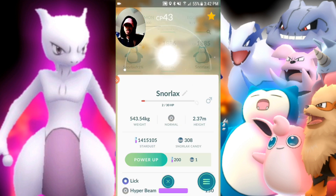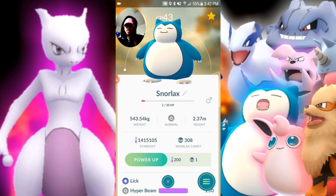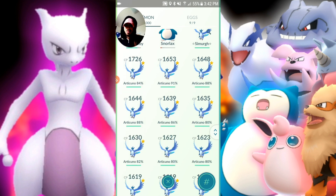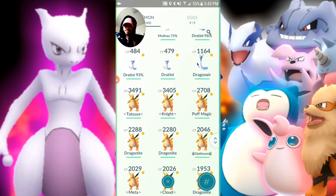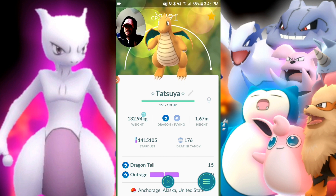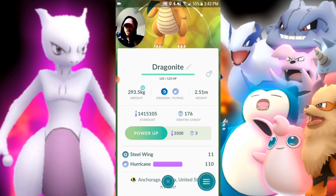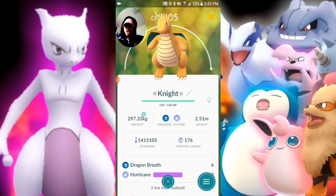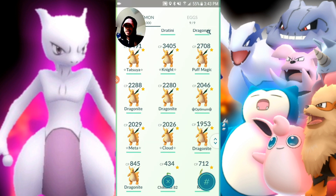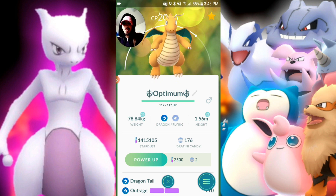The ideal Snorlax is Lick and Hyper Beam — 150 damage, confirmed. I have a 41 CP Snorlax, which is laughable. For Dragonite, the moveset doesn't really matter too much — Dragon Tail Outrage, Dragon Breath, Hurricane, Dragon Claw — anything works. Probably the best set would be Dragon Tail with Outrage or Hyper Beam or Hurricane. My 100% IV Dragonite has Dragon Tail and Outrage, named Optimum.